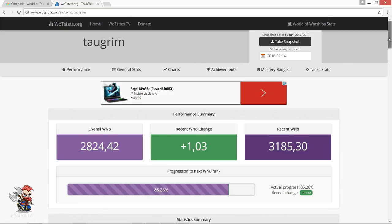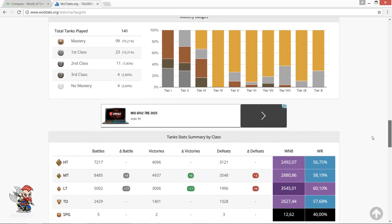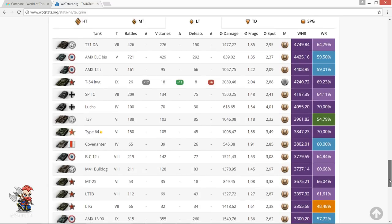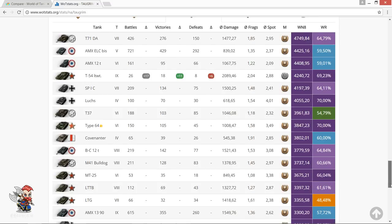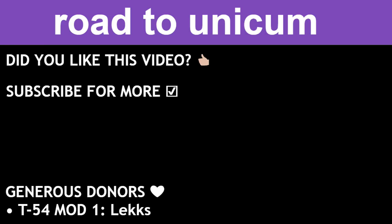I wanted to share a milestone I reached recently — you can see this on wottstats.org. This site shows your mastery badges by tier and your performance by class. I recently broke 60% win rate in my light tanks while averaging over 3,500 WN8, playing with 100% silver ammo. I've gotten all my light tanks between tiers 5 and 10 to a Unicum WN8 of 2,450 or above. I'm still learning a lot and getting great feedback from you guys. Hopefully little tricks like knocking down trees to create your own bushes will help your gameplay. Big shoutout to Lenticular for the gift of the Type 64 — I was really curious about this one, and I look forward to talking to you guys soon.